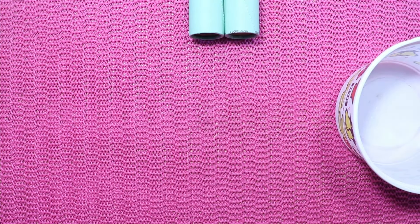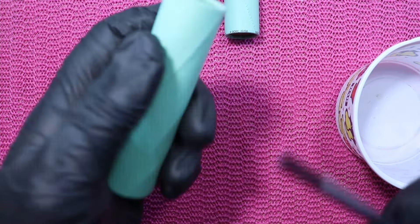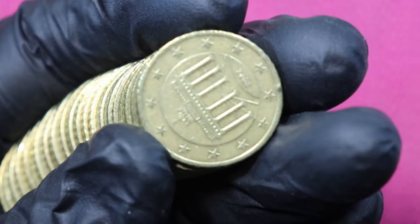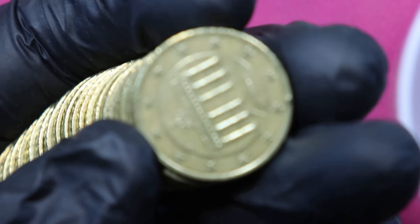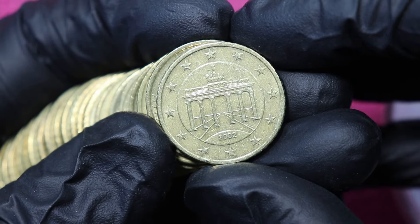We will be hunting through 40 euros of 50 cent coins to find some nice low mintage coins. I've got two rolls, and they are both from Germany. Roll number one. As always, because these rolls are very difficult to handle, I only do half a roll and then we have a look at the rest a bit later. Let me take half a roll. Zoom in and we start.